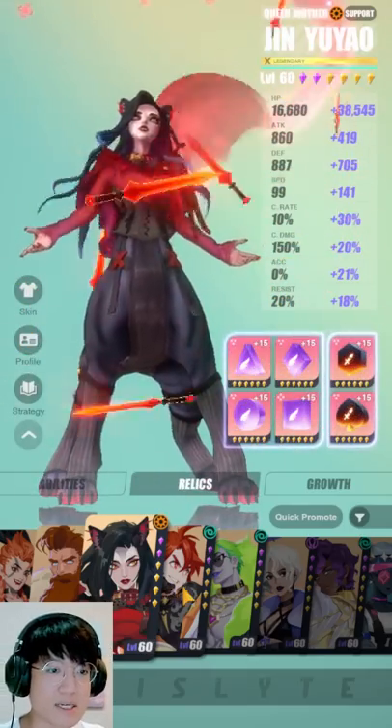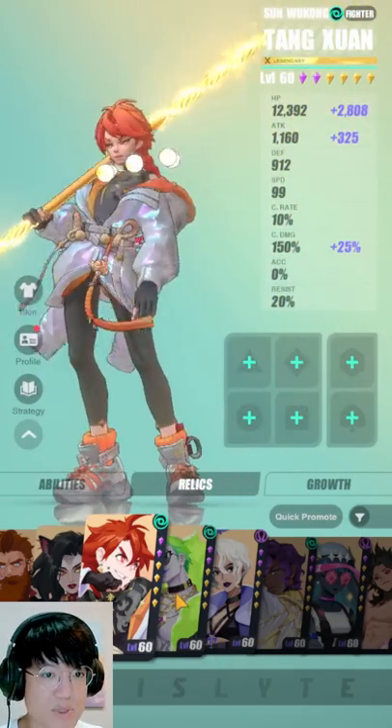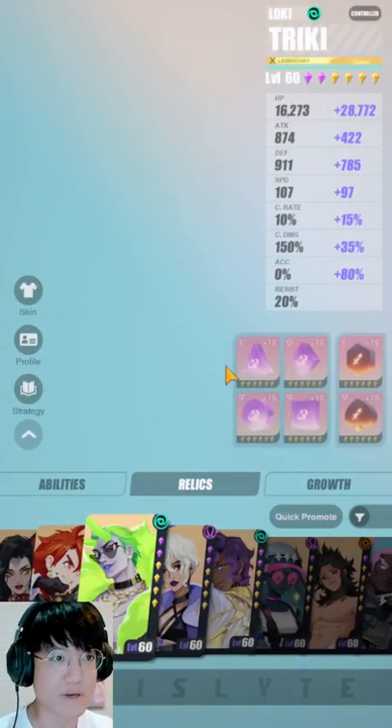Try to aim for 80% accuracy and as much HP as possible and as much speed as you can. She doesn't need to be the fastest on your lineup, but maybe like the second fastest or so. I'm going to skip Tangshian because I will probably never ever build him.